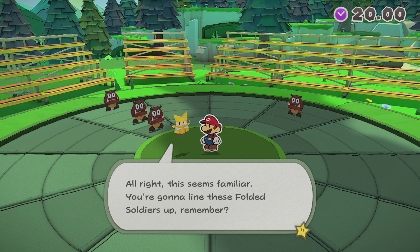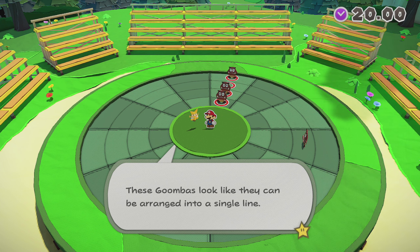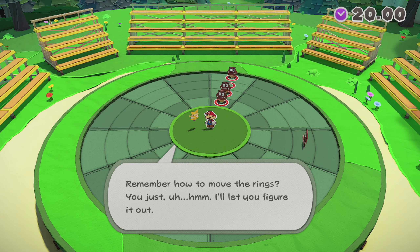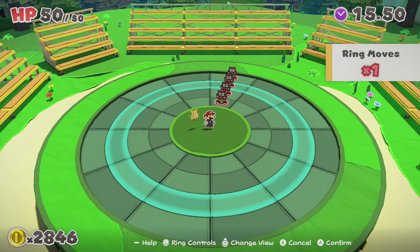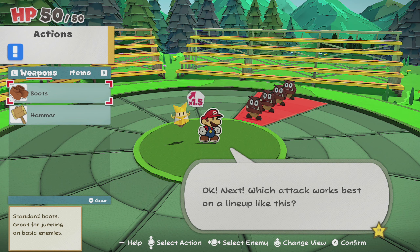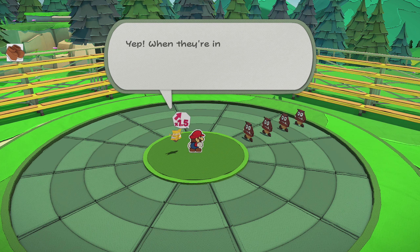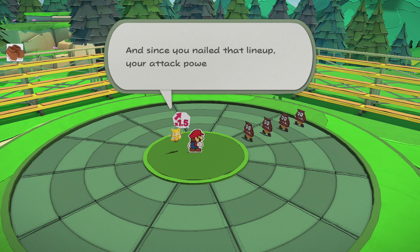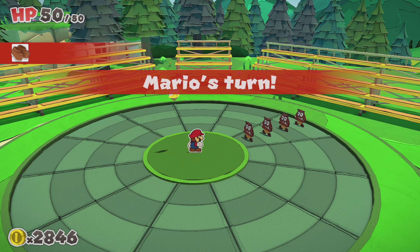This seems familiar — you're gonna line these folded soldiers up. Remember how to move rings? These Goombas look like they can be arranged in a single line. I pick this one, and then these are inverted for whatever reason, and then they're lined up. Now I'm going to use the boots, because that's best for a straight line. I'm gonna press A every time we land on a Goomba, just in case that does something. Since you nailed that line up, your attack power went up by 50%! You know about the action commands — if you press A just as you land on an enemy, you deal more damage.